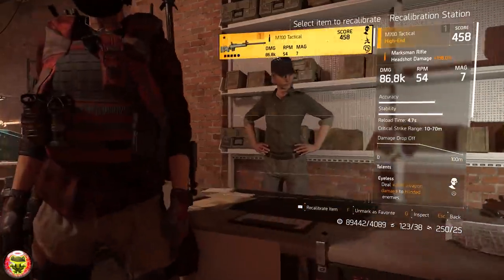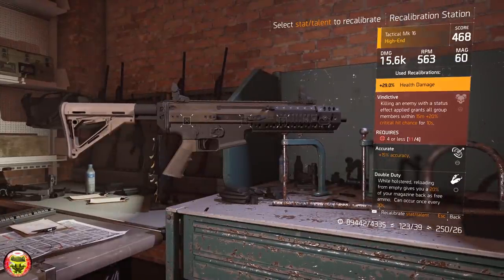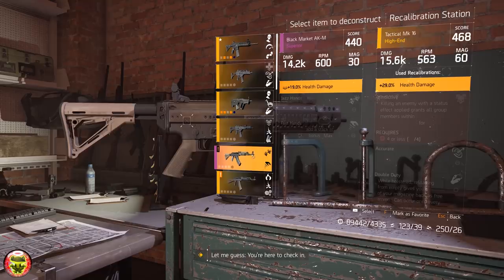In my case, we're going to grab this G36 weapon right here with 29% health damage, and it's currently a gear score of 468. What you need to do is go and find yourself a purple weapon with an identical stat. Now you need to downgrade your stat with the purple weapon.